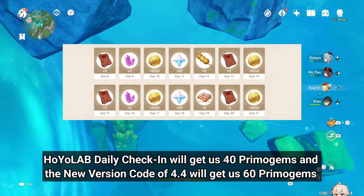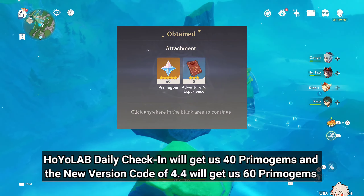Version 4.3 Phase 2 is going to be released on January 9, 2024, so let's check the total Primogems we can get in version 4.3 Phase 2.